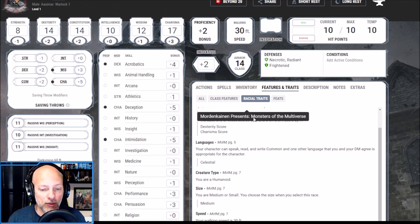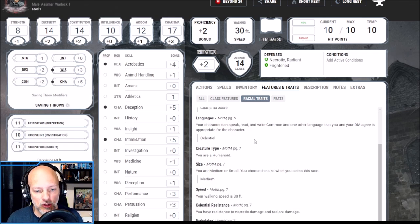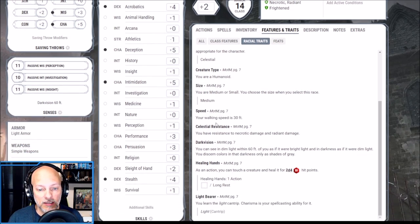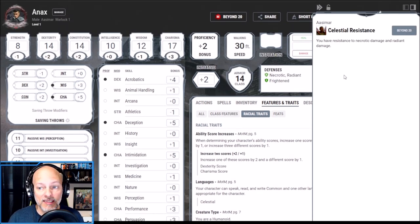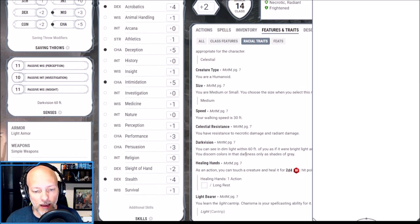I chose the Aasimar and I'd like to go over a few of the reasons. There are plenty of other races that would fit, but I'm going for that fear theme and this one falls right into it. As an Aasimar we get Celestial in addition to Common, we are size medium with a 30-foot walking distance, and we have Celestial Resistance — resistance to Necrotic and Radiant damage. We also have Darkvision out to 60 feet, which will be pushed to 120 feet once we become a Shadow Sorcerer.